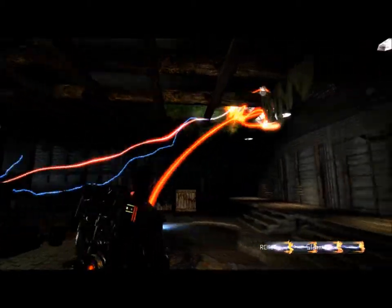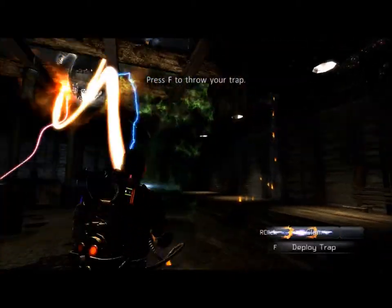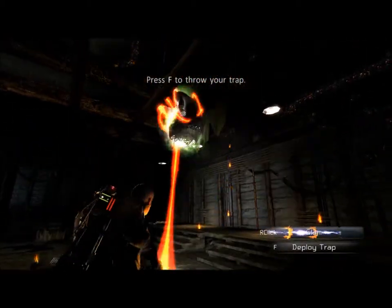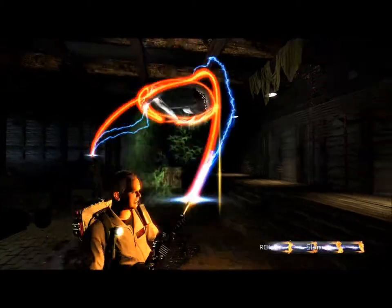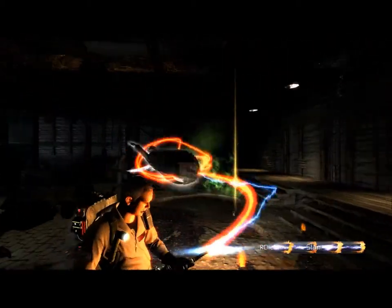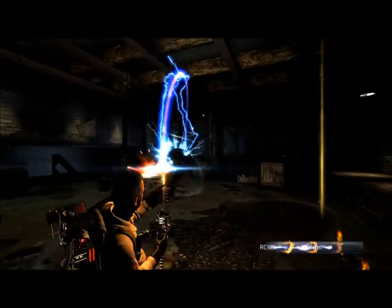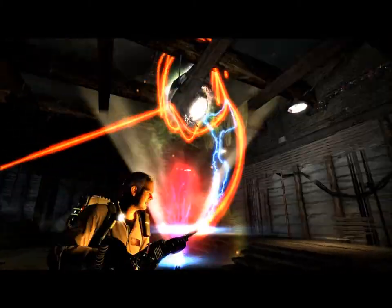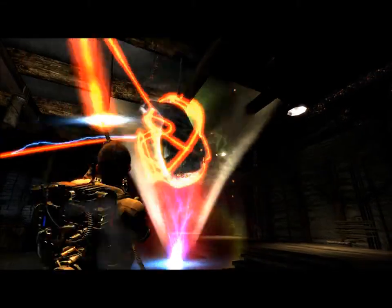Now we're going to stage 3. Trapper, you're going to need some place to put them in it! Throw out your trap. See the beacon signal coming from the closed trap? That helps you find it when things get crazy. When a trappable ghost moves into proximity, the trap will open automatically and project the trap cone. Monkey Soup doesn't like that!